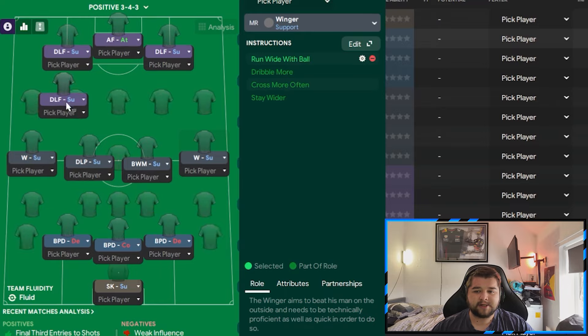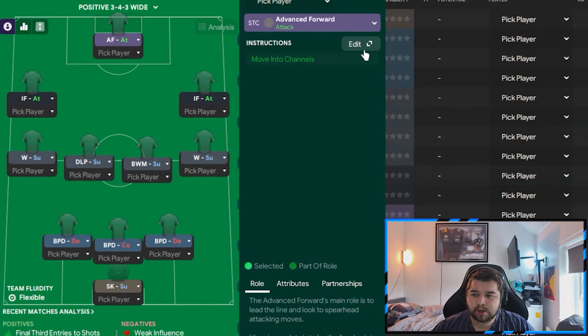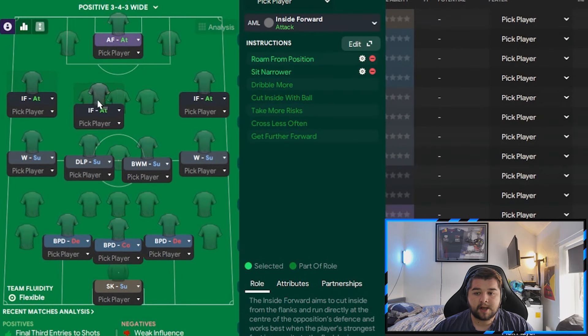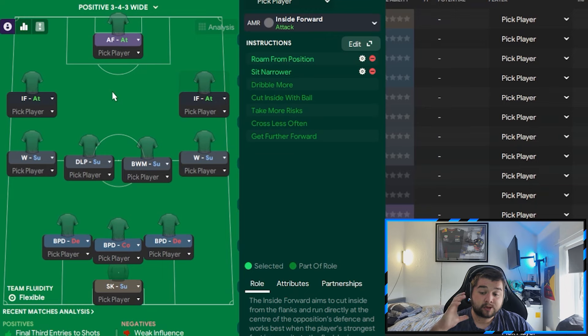This is where it changes more - we go with two actual inside forwards set to attack on both the right and left. The striker is simply an advanced forward on attack with shoot more often. The inside forwards both have two instructions: sit narrow and roam from position. What I've discovered from watching the highlights is these players opt to sit in tight positions, making it effectively a 3-4-2-1. When the wingers push up with the ball they can overlap the inside forward, almost gaining another attacking midfield player while the winger replaces that position.